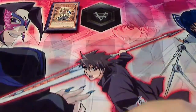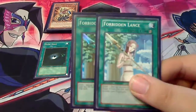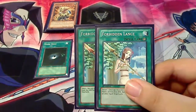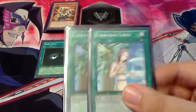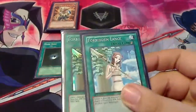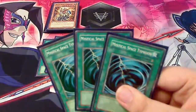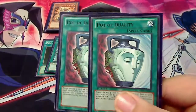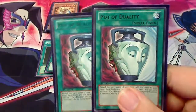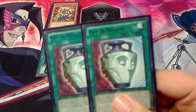Next, we have our spells, which most of them are self-explanatory. One Dark Hole. Two Forbidden Lance, to get over some of the bigger stuff that you just can't handle, as well as to protect a card you want — like a Grand Mole, or to play around Skill Drain while it's active. Heavy Storm. Monster Reborn. Three Mystical Space Typhoon. Finally, two Pot of Duality — it's sad it went down to two; I'm not sure why Konami did that, but if I could run three, I would. And that's it for the spells.